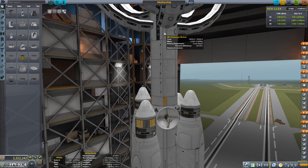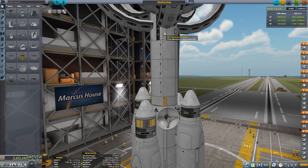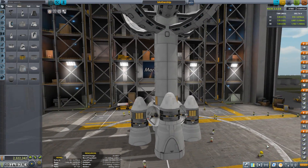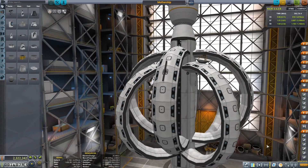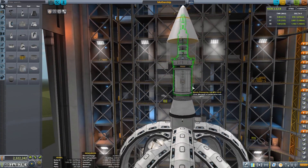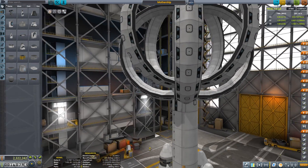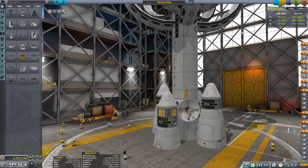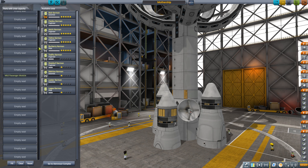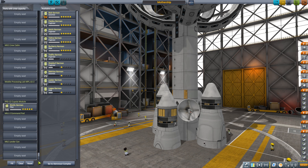The thing is so big I can't even scroll up to it, so I've got to drag it right down here just to show it to you. We have a massive crew capacity in this thing, and up the top we have our very sensitive parts covered by a very nice fairing. We're going to take a range of crew members — three pilots, and of course we're going to take Burberry Kerman. He is our number one pilot.